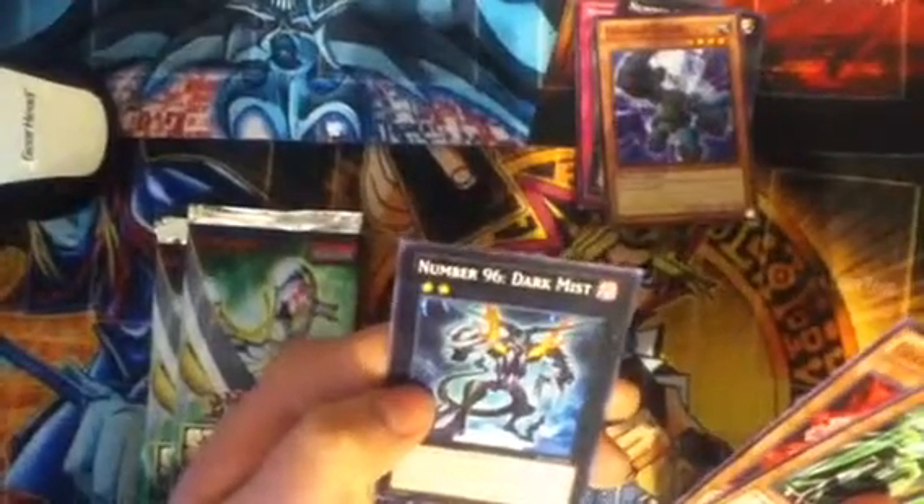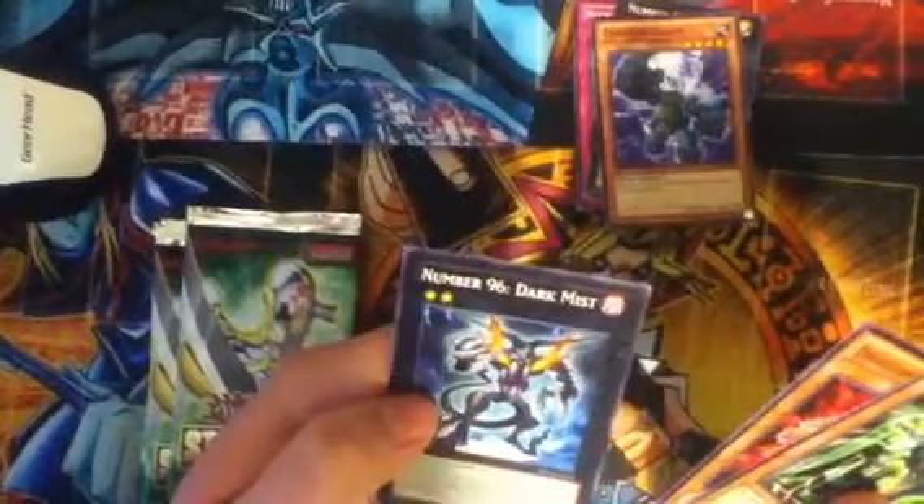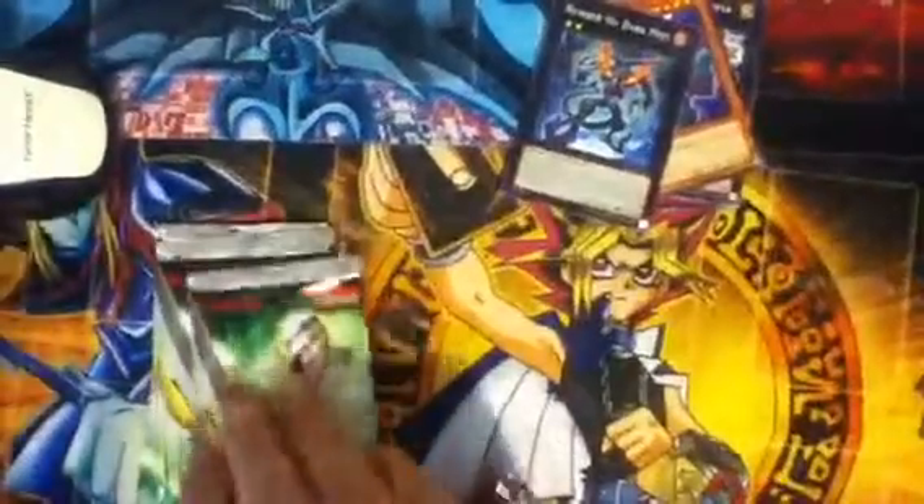We also have an Earth Armored Ninja, a Dark Lawn, and Number 96 Dark Mist — that's interesting, this is not the one that comes in Shadow Specters. Next pack is Faith Bird, Granosaurus, and then Goblin Blue.